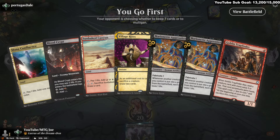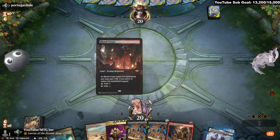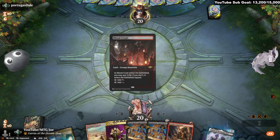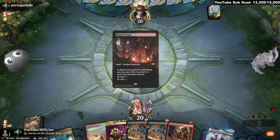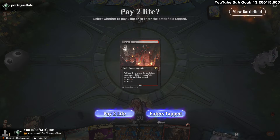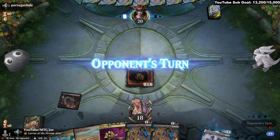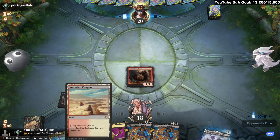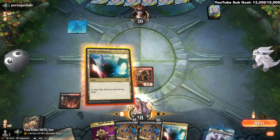Play first, so no companion. No companion can be indicative of a couple things: it could be some sort of control deck, it could be mono-green devotion — all things to consider. So we'll lead on Trap Finder here. This does kind of telegraph to our opponent that we are a sacrifice deck.